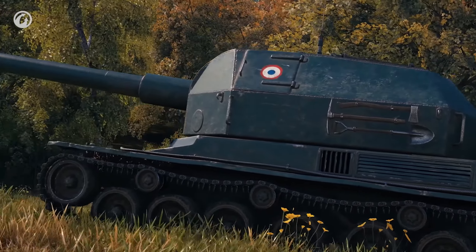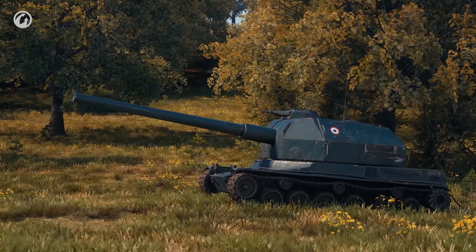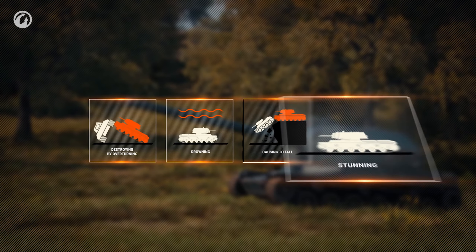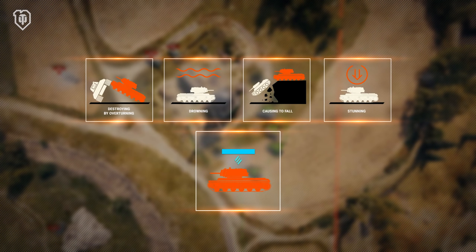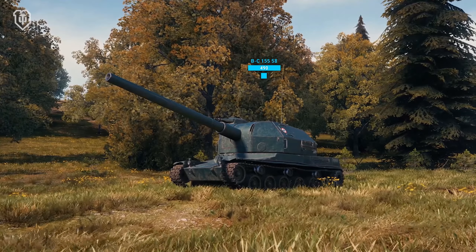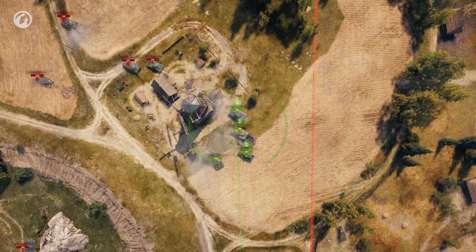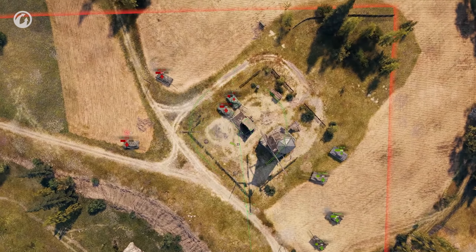For the new season, the Team Kill System will be reworked for SPG players in Ranked Battles. Like before, players will be assigned a special status for actions that result in allied vehicles being destroyed, damaged, or stunned. The corresponding multipliers will become even more severe for SPG players. Now, if you stun your allies frequently, you'll get the Team Kill status much faster. If you keep doing so, your account will be temporarily blocked. This will prevent unsportsmanlike conduct.